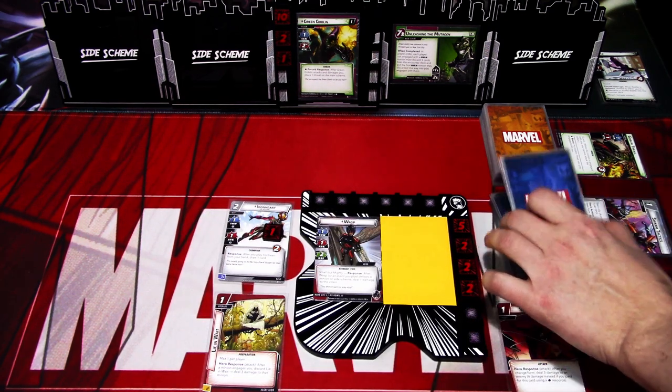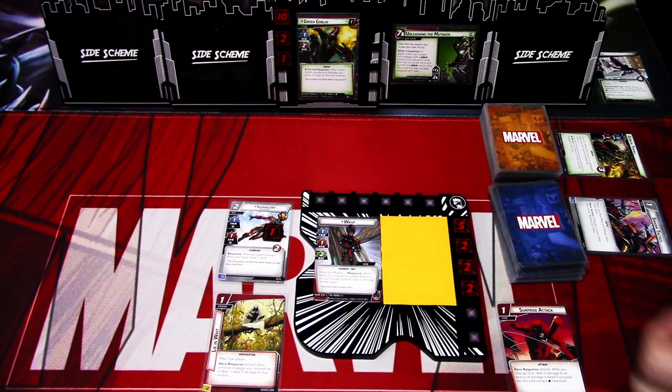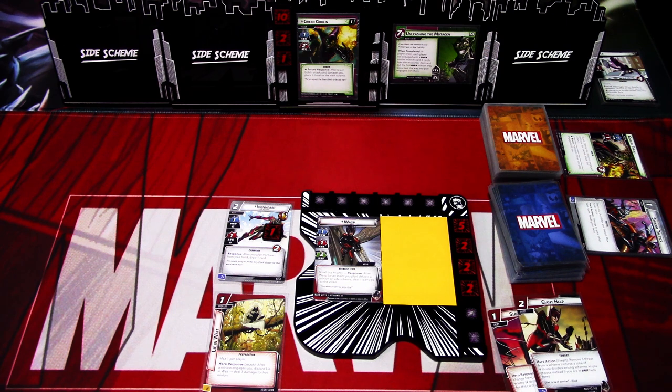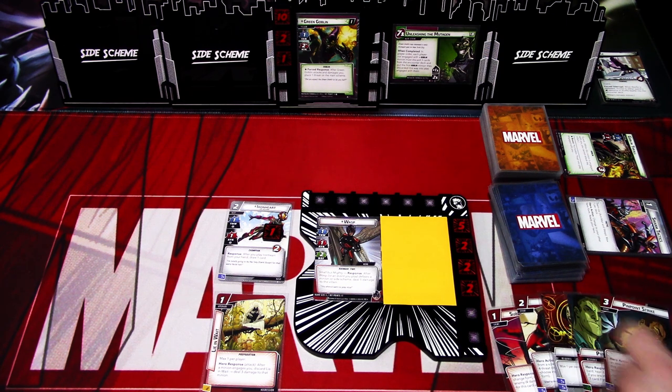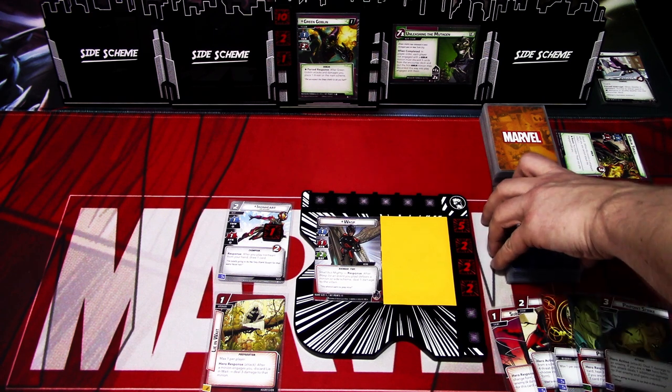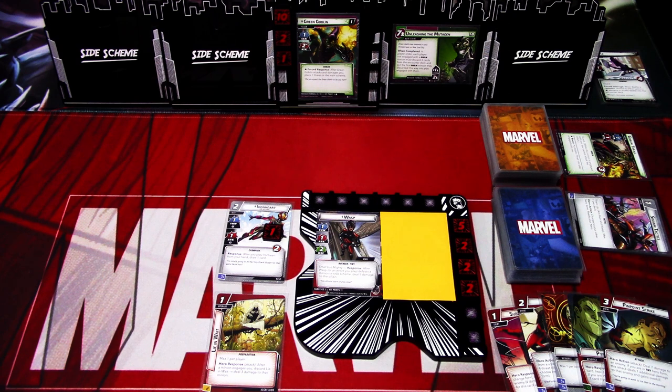I'm keeping the Surprise Attack in hand, so we draw four cards. We get Giant Help, Genius, Pin Particles, and Pinpoint Strike. That was the hero phase. Let's go to the villain phase.